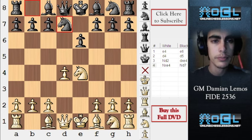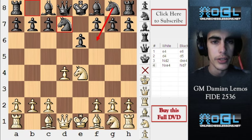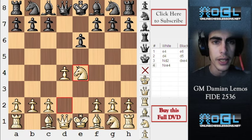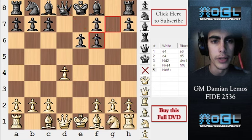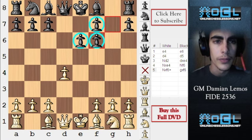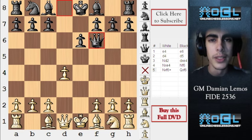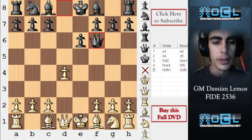Black plays knight d7. His idea is playing knight gf6. If he plays knight f6 immediately, the problem is we can just take. These two options are hard to play — if black takes this way, his pawn structure is really weak, his kingside is weak too, and it's going to be dangerous if he castles there. If he takes with the queen, the problem is he's bringing the queen out too early, which is against the opening rules.